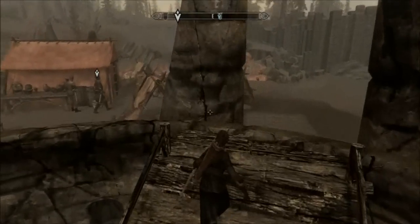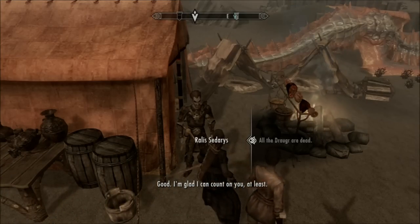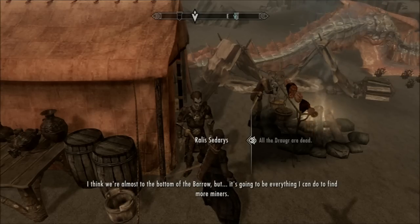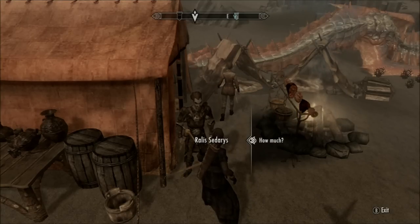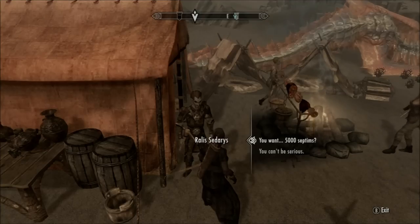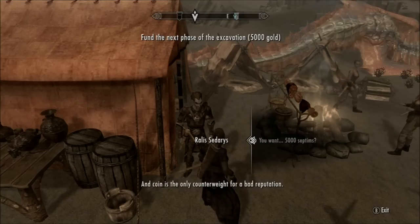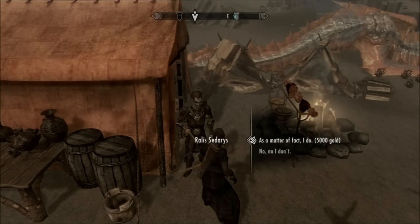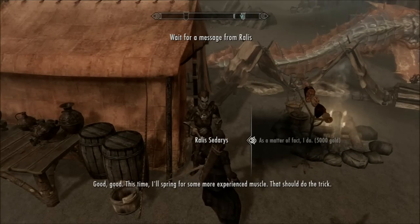Alright, where's Rallis? Hey Rallis. All the Draugr are dead. Good. I'm glad I can count on you. I think we're almost to the bottom of the barrel, but it's going to be everything I can do to find more money. He's going to want more money. We've developed quite the reputation. But for enough gold, I can do it — just barely. How much? Five thousand. I know you could almost buy a house for that much. But like I said, we've got quite the reputation out here, and coin is the only counterweight for a bad reputation. Have you got the money? Five thousand gold — you can actually buy a house for that. Here you go. Good good. This time I'll spring for some more experienced muscle. Better do the trick. Excellent.